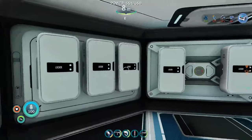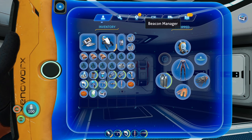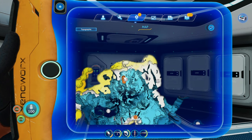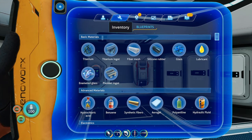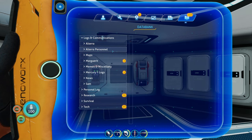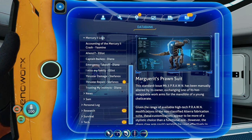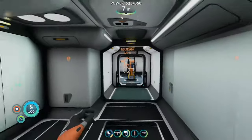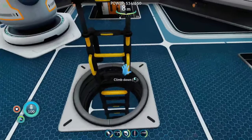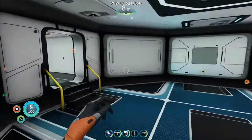We are back in Subnautica Below Zero, back at the base with the overdrive module, and we can now go and dump it in somewhere. Where is this robotic banding lad? Mercury logs - oh yes, we did. There is nothing there too. Let's jump into our sea vehicle and go to the antenna.